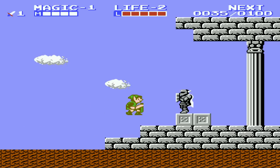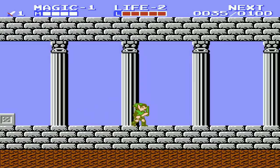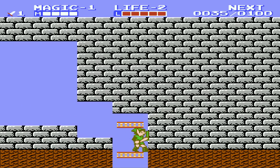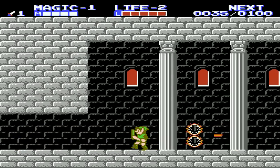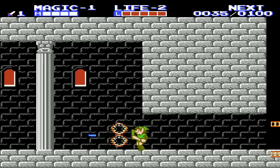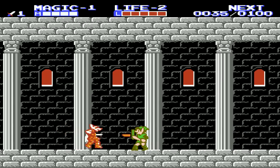Here we are — this is the first palace. We only have one life left, but this palace is pretty easy. You can control these little elevators. We want to go right, but there's a locked door, so we go left first. These enemies don't give any experience — if they hit you, they actually take experience away, which makes them very annoying.